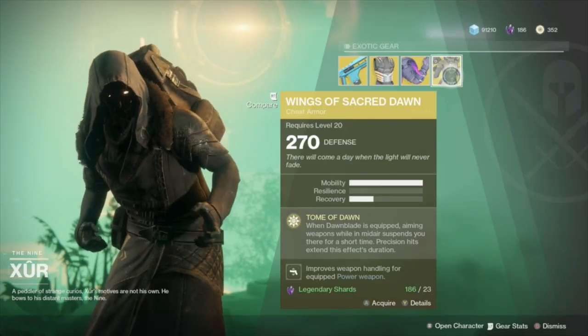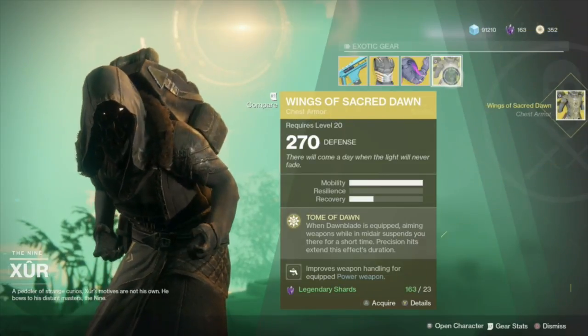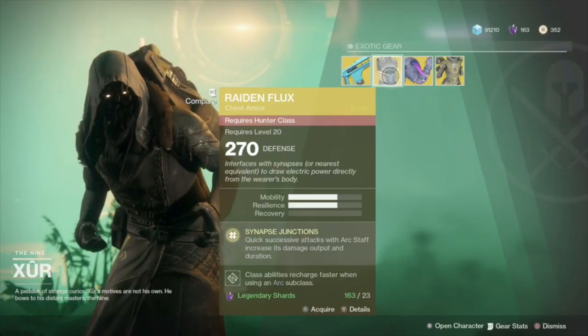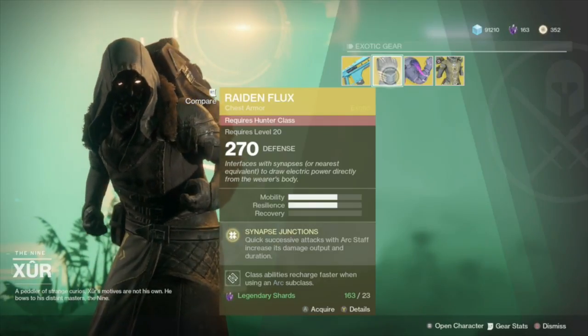The other three exotics that Xur has currently are Raiden Flux, Doomfang Pauldron, and Wings of Sacred Dawn. Each of these pieces cost 23 legendary shards. Because these weapons and armor are so cheap, it doesn't hurt to purchase them, especially since legendary shards are very easy to obtain.